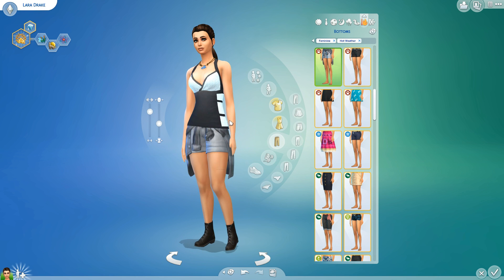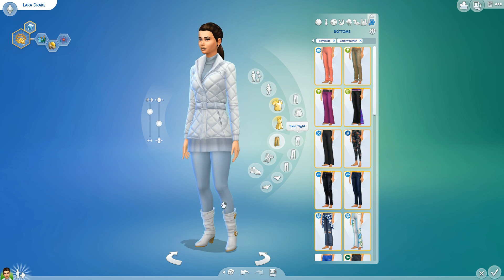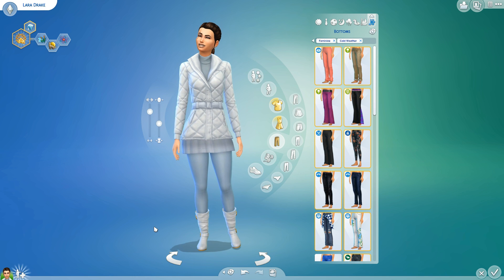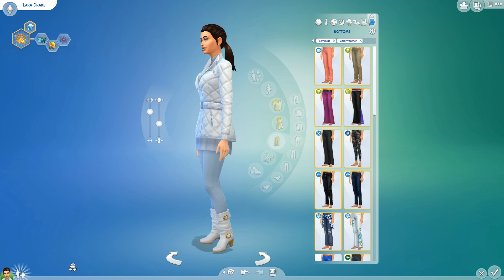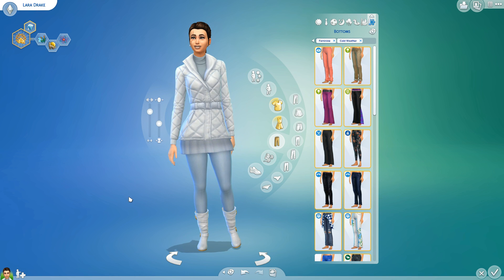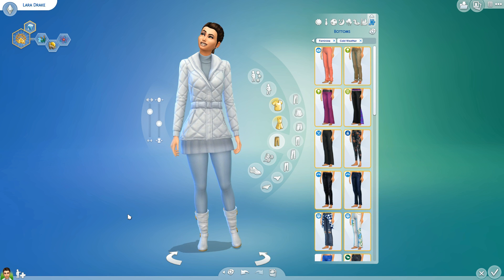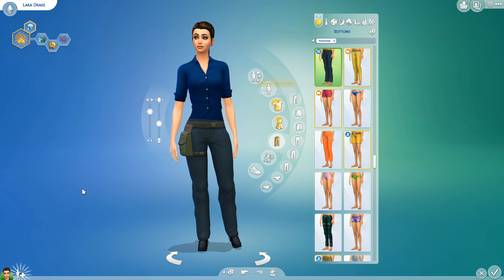For hot outdoor wear it's very similar to the party wear. For cold weather, it's a nod to older games where she goes to the arctic — she's wearing a big fluffy white jacket. I couldn't find an orange bumper jacket, so I went with all white so she can blend into the terrain.